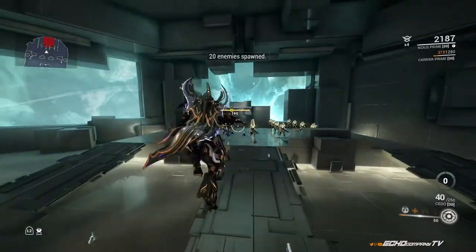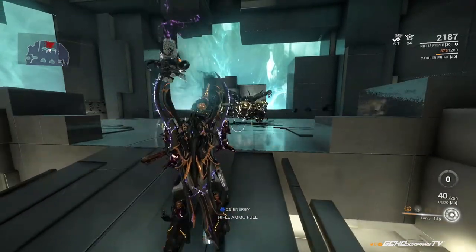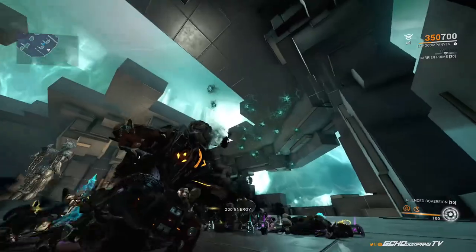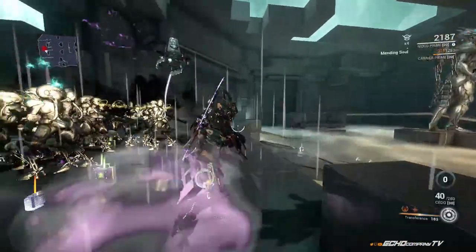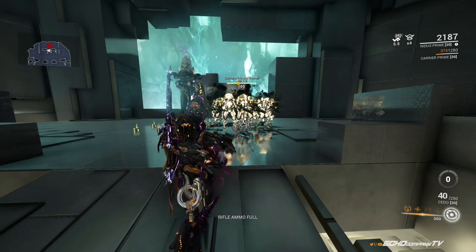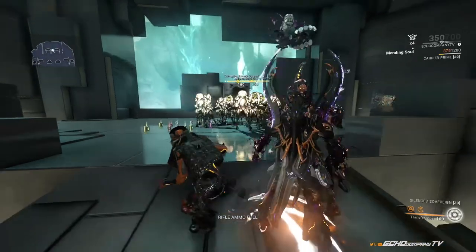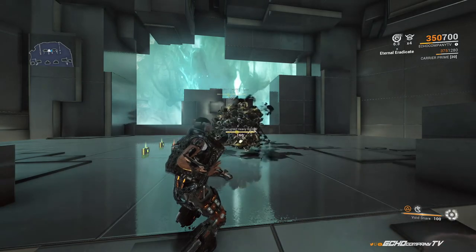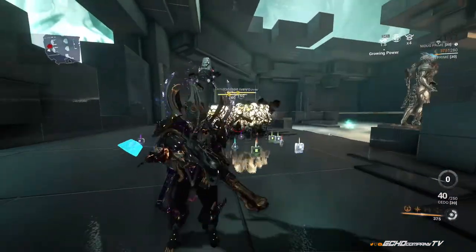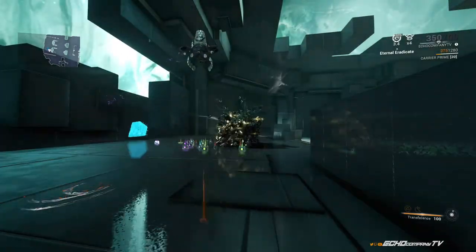The one thing we haven't talked about is getting yourself as much energy as possible. You can use Nidus' Larva to get everybody together and collect energy from them. However, if Nidus has no energy — say you got hit by Magnetic Damage and can't get stacks or control the crowd — that's where the Operator comes in. We can control the crowd with the Operator and get our own energy from that same action. Operator controls the crowd, and we get our own energy right there.